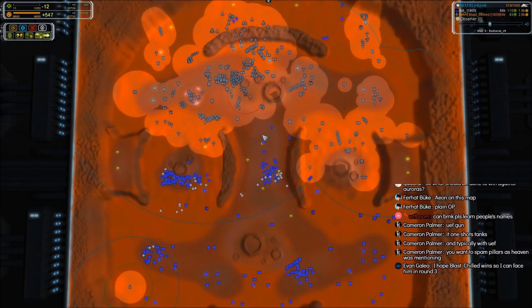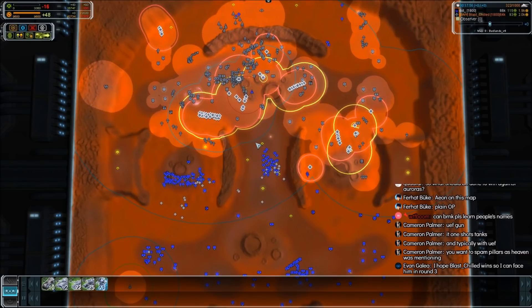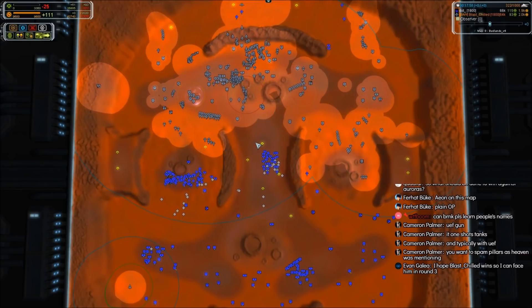Blast Shield might be trying to push in the middle — that's a very bad engagement because last time I looked DOT had 56 Ilshavaks, which is insane. Blast Shield only had a little more pillars or even less. If you look at how much mass is packed into an Ilshavak versus a pillar — lowest possible T2 mass versus highest — the Ilshavaks should win. But lo and behold: 46 pillars versus 60 Ilshavaks, and the Percivals have hit the field. The first Percival is on the left flank.